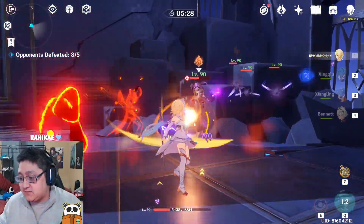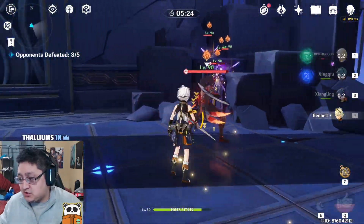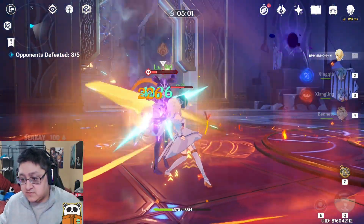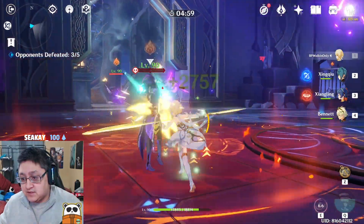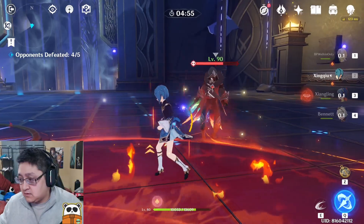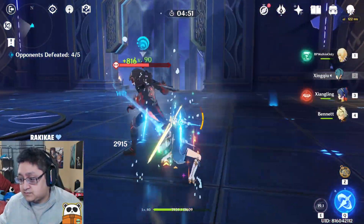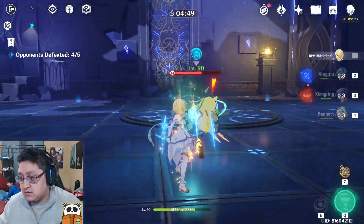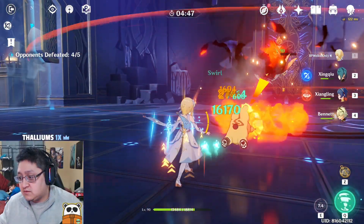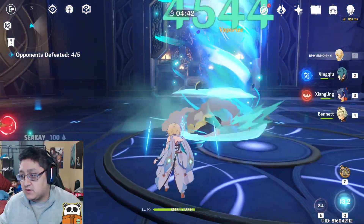If your E gets interrupted for any reason whatsoever, you get into a situation where you can't do anything. Let's go ahead and use the Traveler E — hitting for about 21,000 with the Bennett buff. Let's get another swirling — 16K on an open hit. Each of the hits isn't really providing a ton of damage there, and I wasn't really impressed with the overall damage.